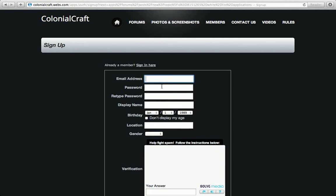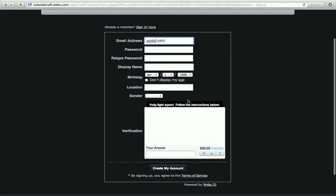You're going to have to click Login, then Register Now for Free. Put in your email address, password, display name, location, gender, go through the verification stuff, and click Create Account.